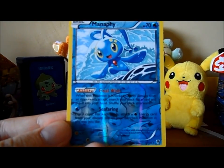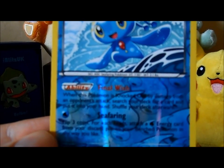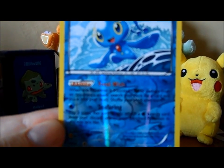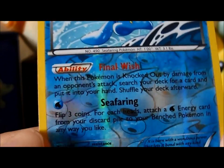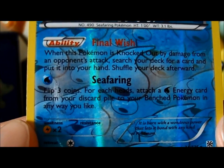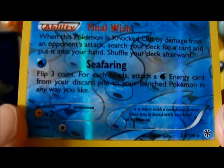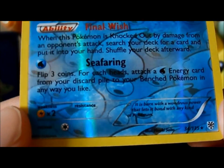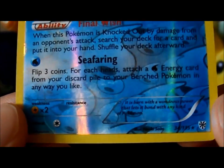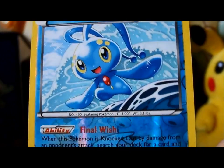Just zoom in on it, don't know if it'll work. There you go, that's a bit better. So, Final Wish: when this Pokémon is knocked out by damage from an opponent's Pokémon, search your deck for a card and put it into your hand. Shuffle your deck afterwards. And Seafaring: flip a coin. For each heads, attach a Water Energy card from your discard pile to your benched Pokémon in any way you like. So yeah, that's quite nice.